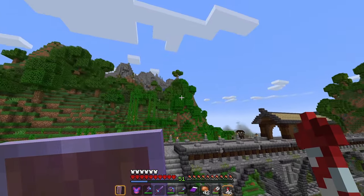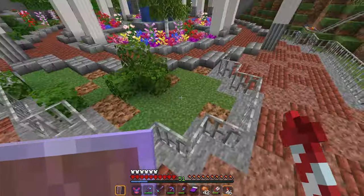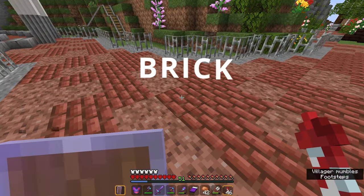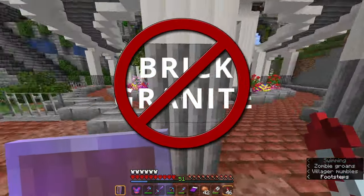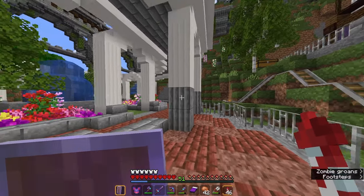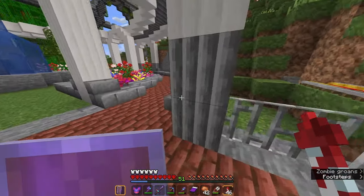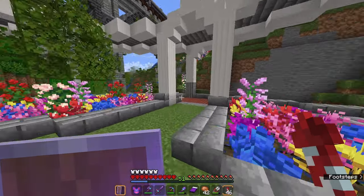Over here in the village we find our first jarring difference, and that is one I find with a lot of texture packs — the brick and granite combination no longer works together. I'm not entirely sure what's going on here; that's supposed to be a stone block with a quartz pillar on top of it, but somehow it gets a little confused.